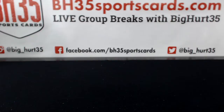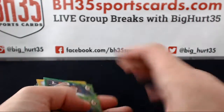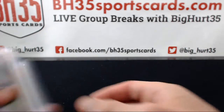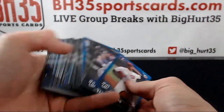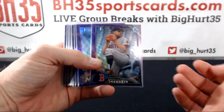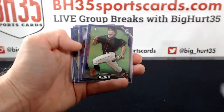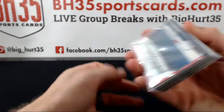All right, here we go — recap video for 2016 Bowman Draft 24-box, three-case break number seven. The paper parallel spot did pretty good. Some gold, some greens — greens are to 99, gold to 50. Some orange, some more gold, and Zach Collins red, and all the blue and silver. Purples — these purples are to 250. Blues to 150.